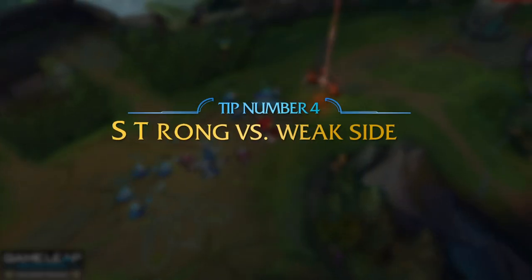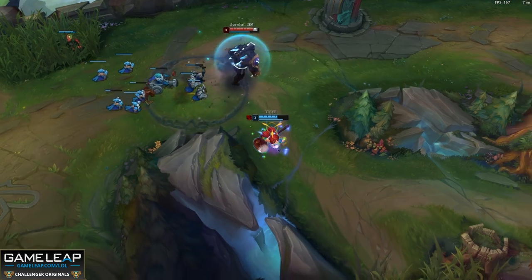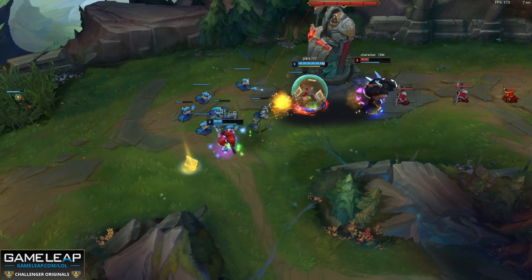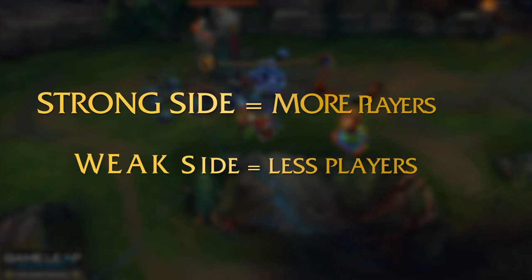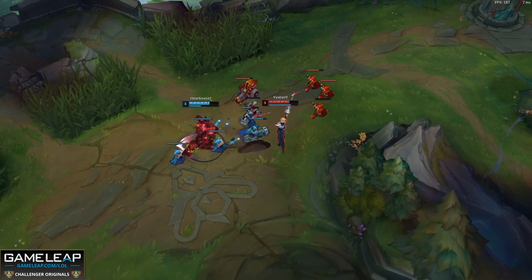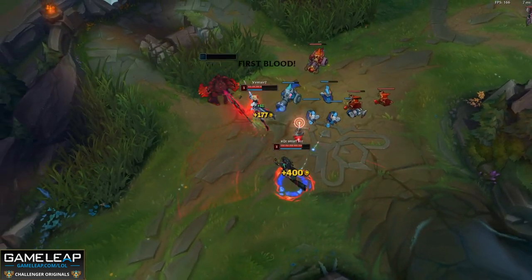Strong side versus weak side is our next tip, and it influences when to fight as a top laner. Is it a good idea to fight when there's a strong possibility of more enemy champions being close to your lane? The strong side equals more players; the weak side equals less players. In the early game, playing the strong side usually means your jungler is top side and the enemy jungler is bot side — so you want to force fights to soften the enemy for a gank or dive.